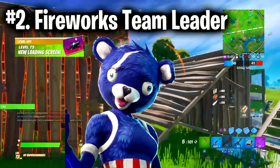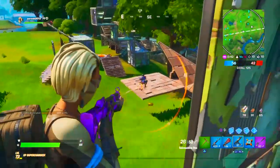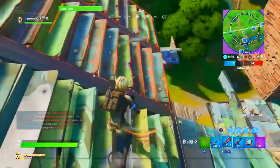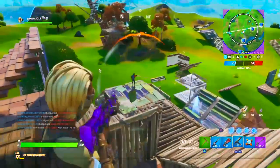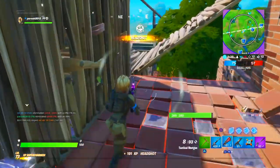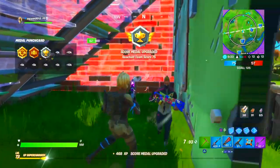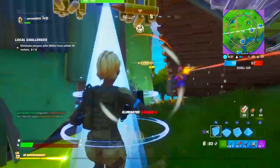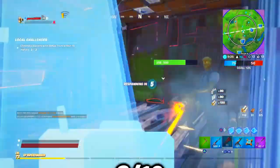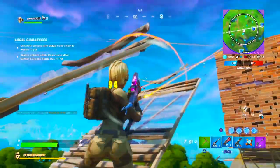Coming in at the number 2 spot, we have the Fireworks Team Leader skin — probably the best July 4th skin you can buy. It's one of those skins you either love or hate, and it's quite rare at the moment, but it will be back soon. It comes with the Blasting Cap backbling, which is pretty bad in my opinion — the only good thing is the name. If you decide to buy it, do it for the skin rather than the backbling. I'd give it an 8 out of 10 — I really like the color scheme and it stands out just enough.